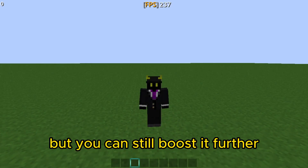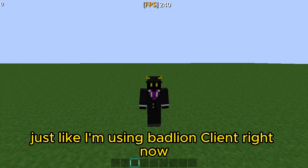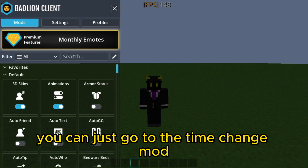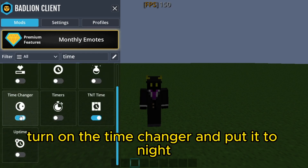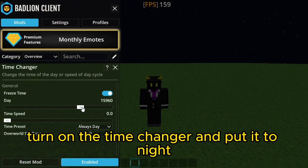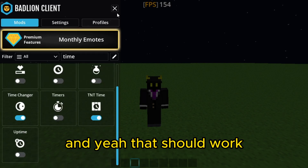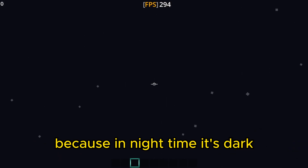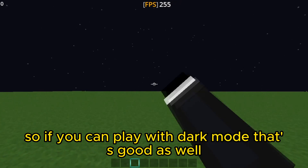You can still boost it further just by using any client. I'm using Badlion right now. You can go to the Time Changer mode, which almost every single client has. Turn on the Time Changer and put it to night. Because in night time it's dark, and it also boosts the FPS a lot. So if you can play with dark mode, that's good as well.